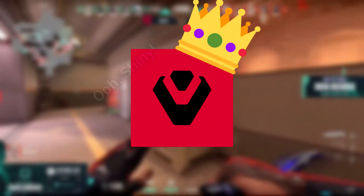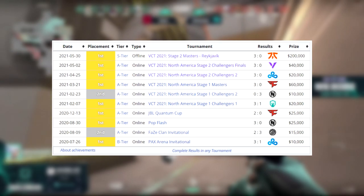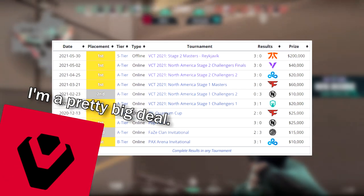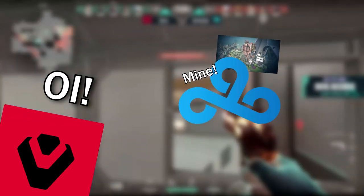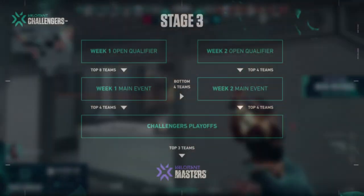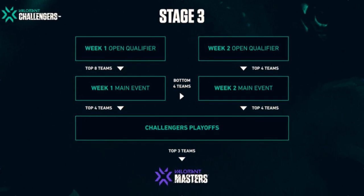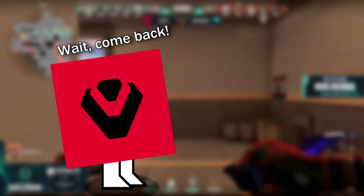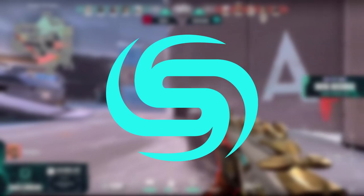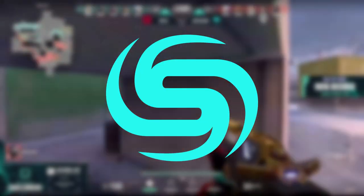Sentinels, Masters Reykjavik champions and ostensibly the best team in the world, have not dropped a map in competitive Valorant since May 1st 2021 against Cloud9 Blue in Stage 2 Challengers finals. Yet, with their return to more localised North American competition in Challengers Stage 3 qualifiers, Sentinels somehow managed to drop Icebox, their first map against up-and-coming Australian team Sonics, who many have had their eyes on to move from the Tier 2 circuit to the Tier 1 Challengers roster.